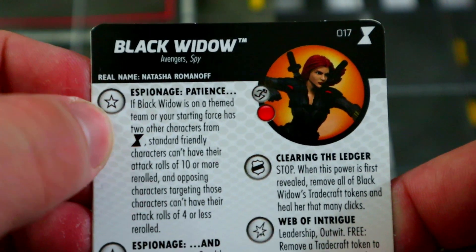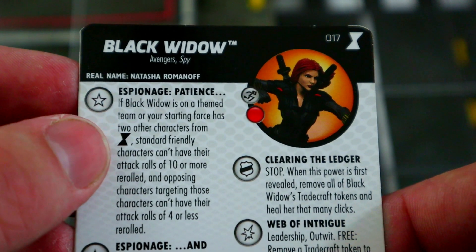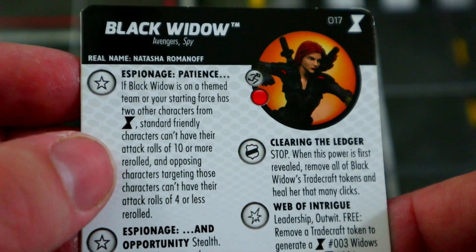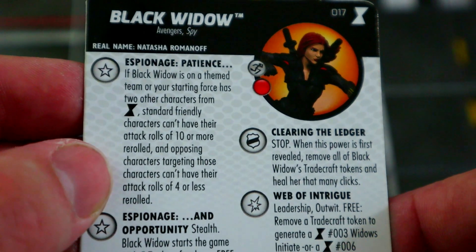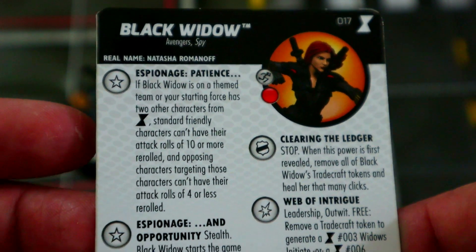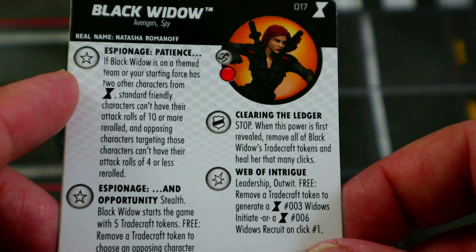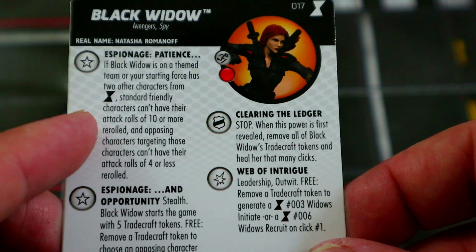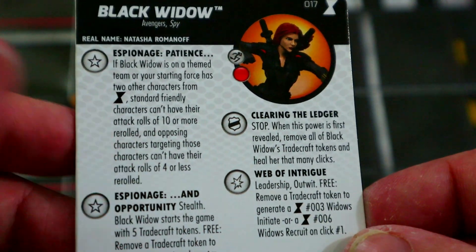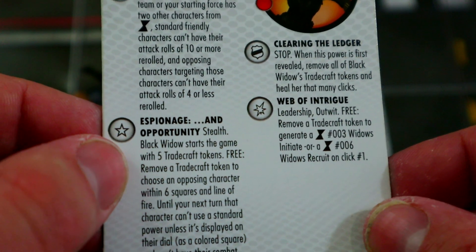Improved movement for elevation is really nice. Her trait: if Black Widow is on a theme team or your starting force has two other characters from the Black Widow movie set, standard friendly characters can't have their attack rolls of 10 or more re-rolled, and opposing characters targeting those characters can't have their attack rolls of four or less re-rolled. This trait did receive an errata — it was just too good as a map-wide ability to shut down re-rolls.